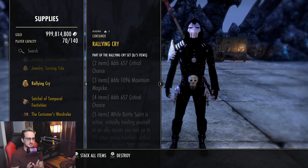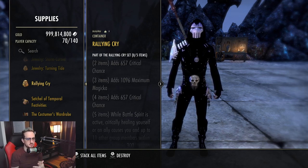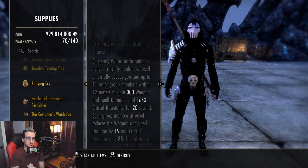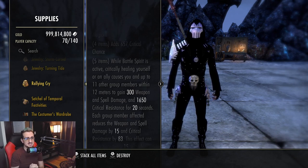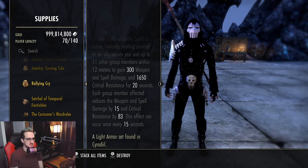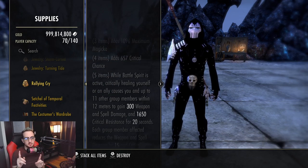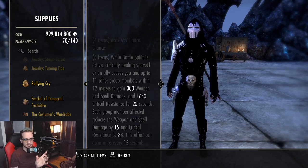The next set is Rallying Cry — a heavy armor set specifically geared toward PvP. We get critical chance, maximum magicka, and critical chance again. The five-piece: while Battle Spirit is active, critically healing yourself or an ally causes you and up to 11 other group members within 12 meters to gain 300 weapon and spell damage and 1,650 critical resistance for 20 seconds. Each group member affected reduces the weapon and spell damage by 15 and critical resistance by 83. This effect can occur every 15 seconds.